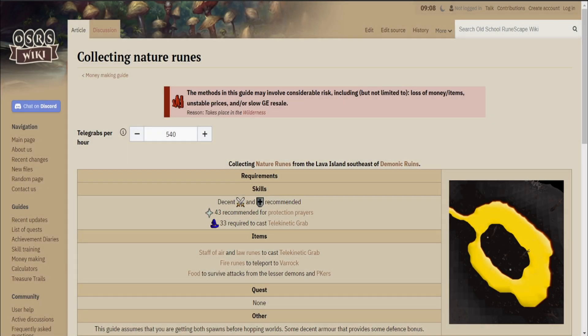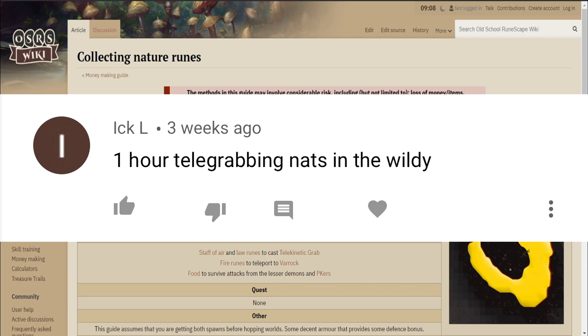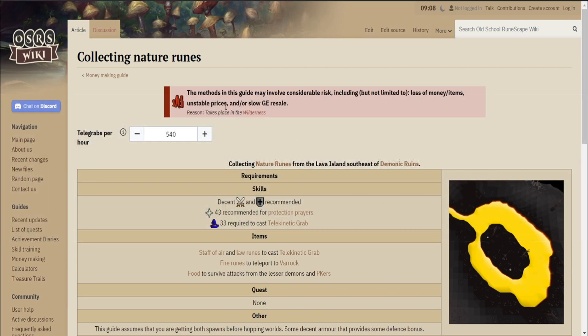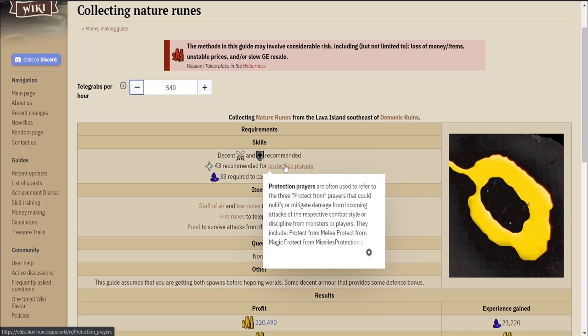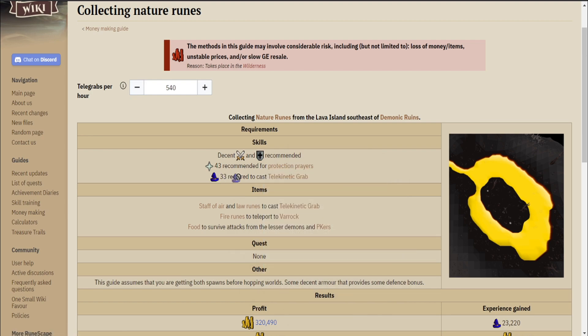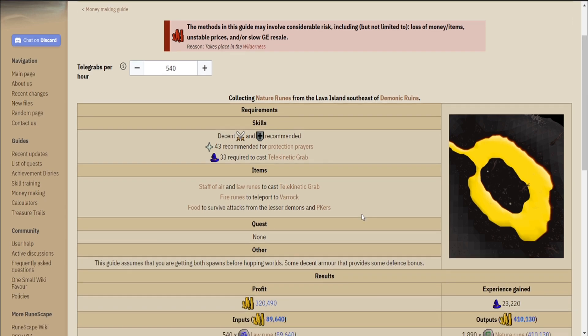For today's moneymaker I thought we'd try out a free-to-play one, since it's been a while since I've done one. Today we'll be doing collecting nature runes. This won't be as good as crafting them yourself, but it's actually a pretty decent moneymaker if you are free-to-play only. Not only will you be making a nice amount of GP, but you'll also be getting some minor magic XP as well.